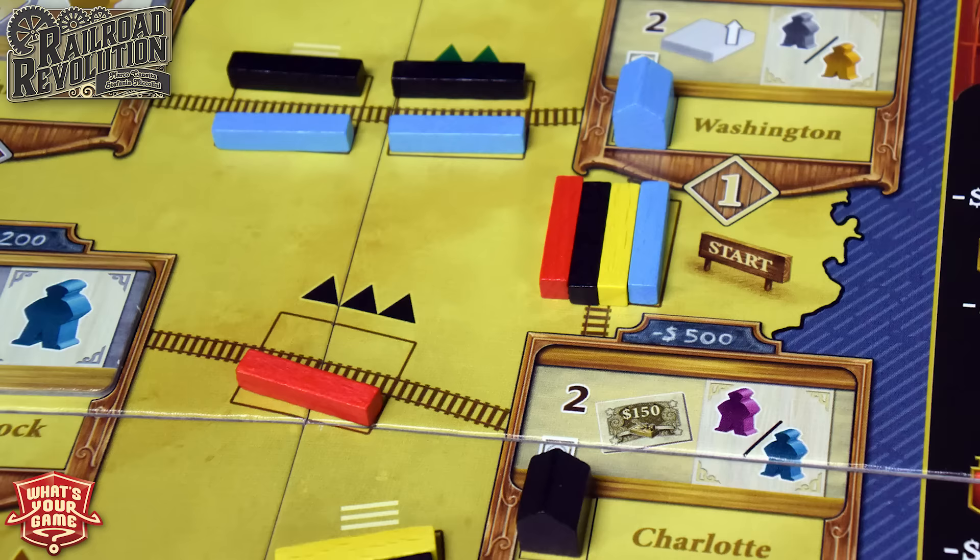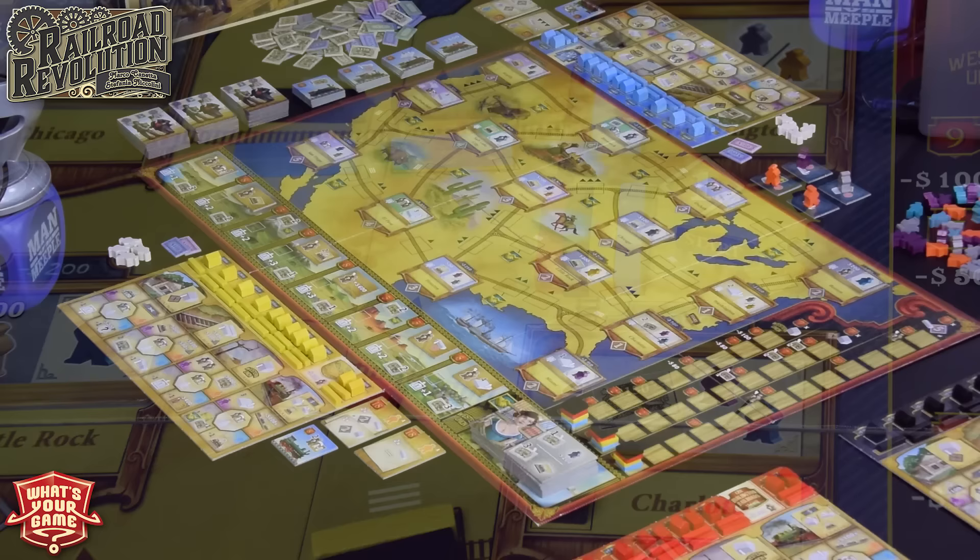Each of these train stations is numbered — ones, twos, threes, fours, and eventually fives — and they're randomly organized because each tile is movable. Each station allows you to get a unique ability if you're the first person to build there, but there's also a standard ability if you build there and you're not first. This game rewards those who are first quite a bit. There's no scoring track, which is kind of unique — scoring is done at the end of the game on a scoring pad.